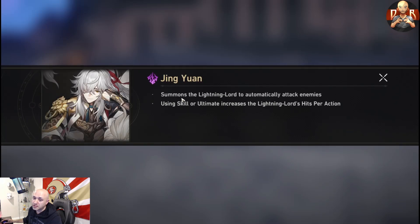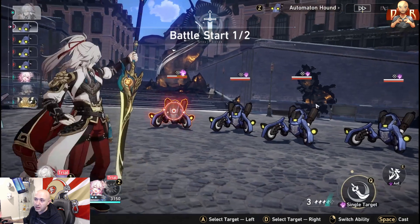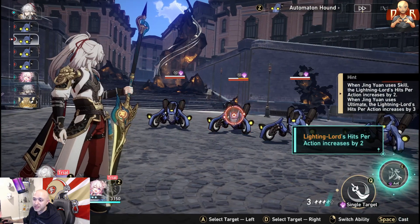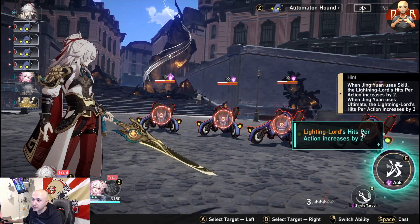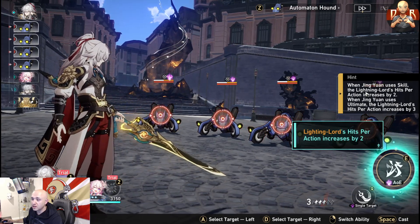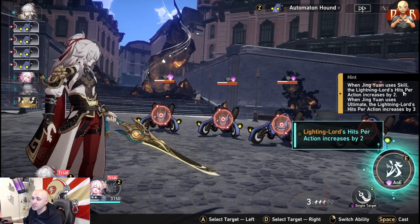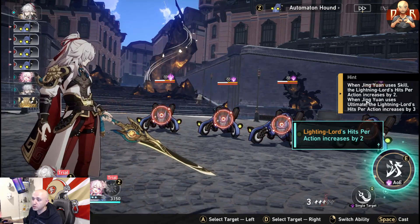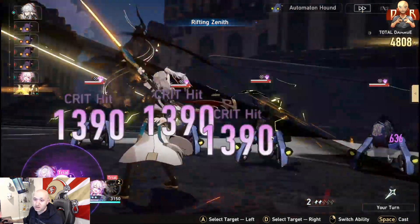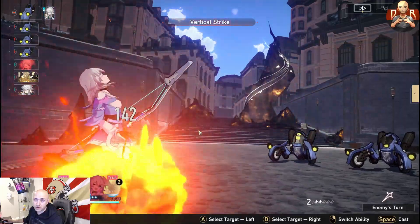Jingyuan summons the Lightning Lord to automatically attack enemies using skill or ultimate, and increases the Lightning Lord's hits per action. We talked about him yesterday. When Jingyuan uses his skill, the Lightning Lord's hits per action increases by two; when he uses his ultimate, the Lightning Lord's hits per action goes up by three.